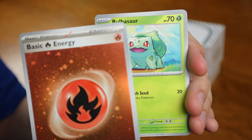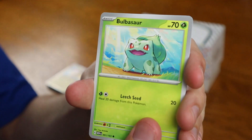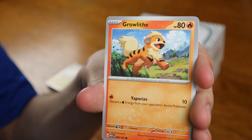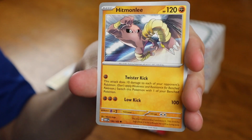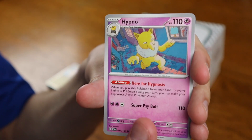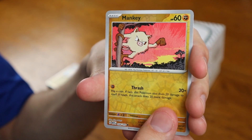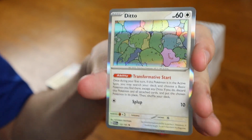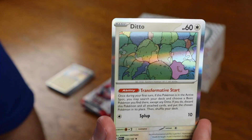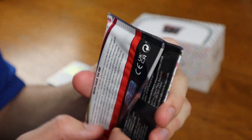Cute little Bulbasaur in the front. Whoa, holographic fire energy — that's weird, we got a holographic one. Bulbasaur, of course, the number one Pokemon in the Pokedex. Then Slowpoke, Growlithe, Geodude, Hitmonlee, Wartortle, Hypno, Oddish Reverse, Mankey Reverse, and for the card in the back, a Ditto Holographic — look at him hiding there amongst what looks like some mossy rocks. No good luck so far, but we have five packs remaining.